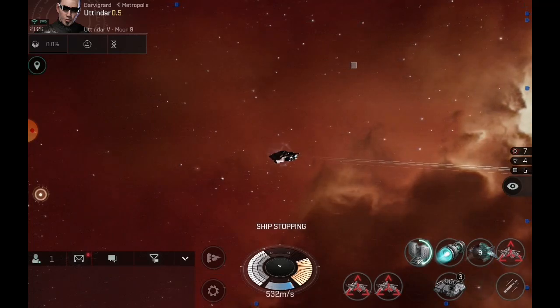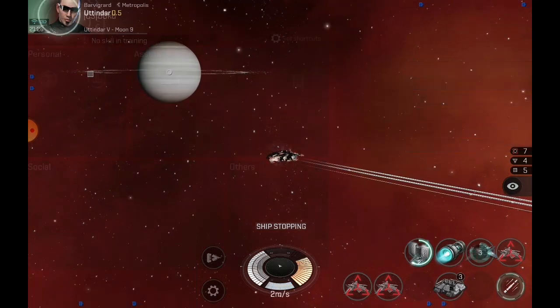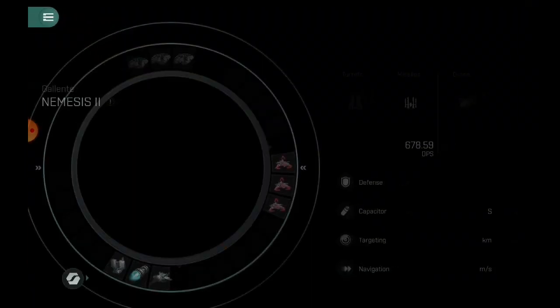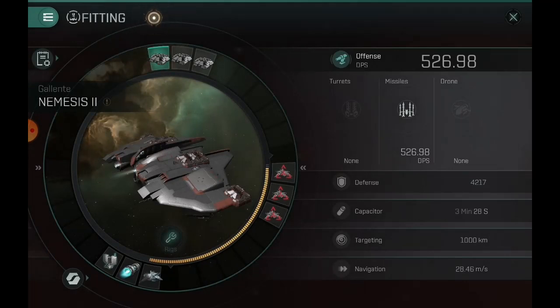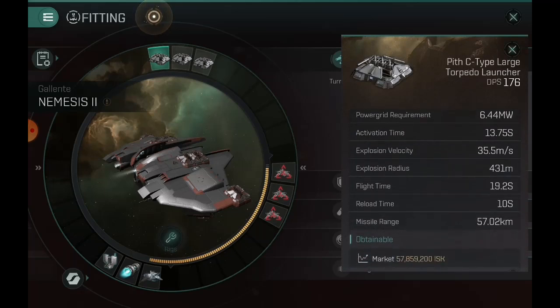Let's engage our bombard mode — if you pause the video you can see all the bonuses it gives. We have 678 DPS now in bombard mode. Without the ballistic control system it drops to 526. We have 57 kilometer range on this mid-range build. We are going to equip range rigs to see how far we can shoot these in just a minute.